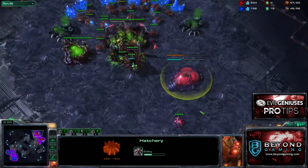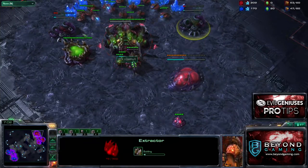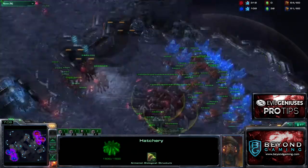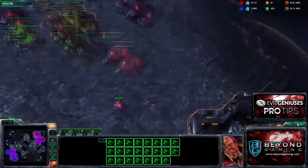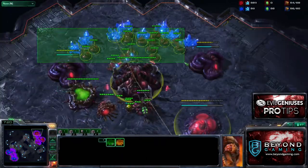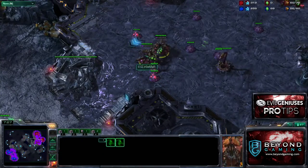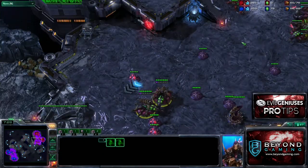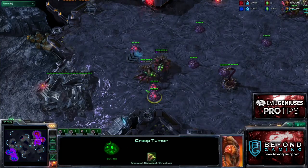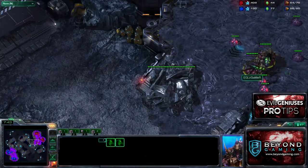I have my third hatch going down at about 40-something supply before my gas, and now I'm going to take all my gases. The note here: when you hit 55 supply, grab all your gases at the same time. Look at our economy — we have perfect economy, minerals mining as well as they possibly can. We're doing some creep spread, but we want to make as few tumors as possible — two or three maximum for a creep spread timing attack — to get there as quickly as possible.